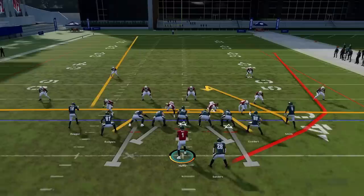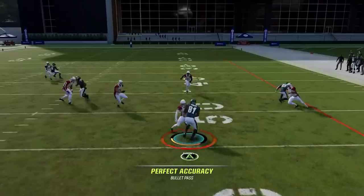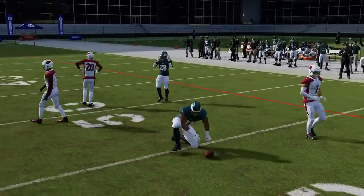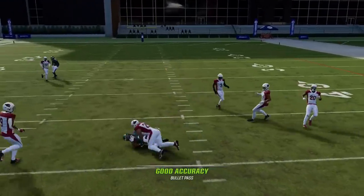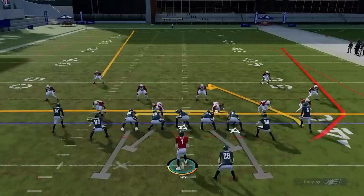Next up we've got the Mesh Spot again. It's another play that works against just about anything. The drags are going to be the first read, and if the user follows the drags, it'll typically clear out for the little comeback route or hook route over the middle. The computer is not necessarily going to follow those drag routes.